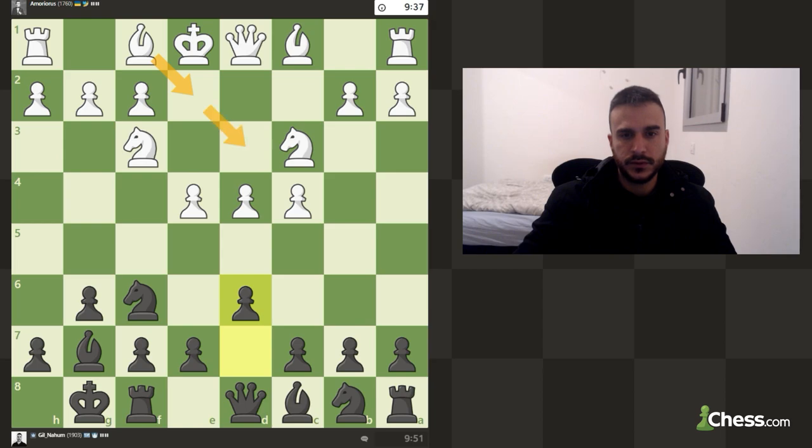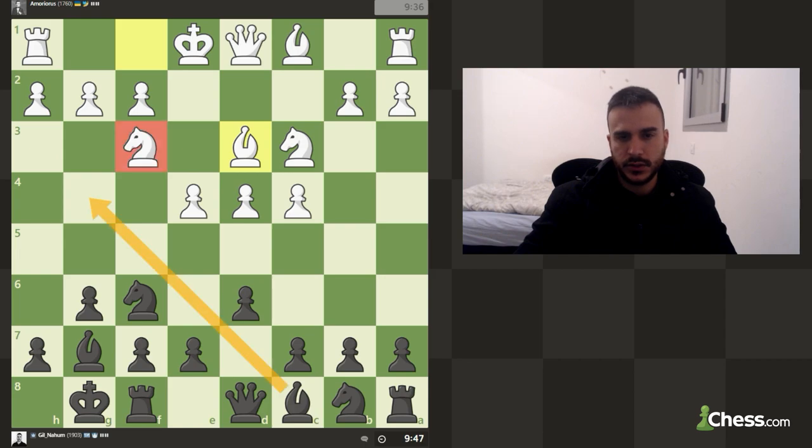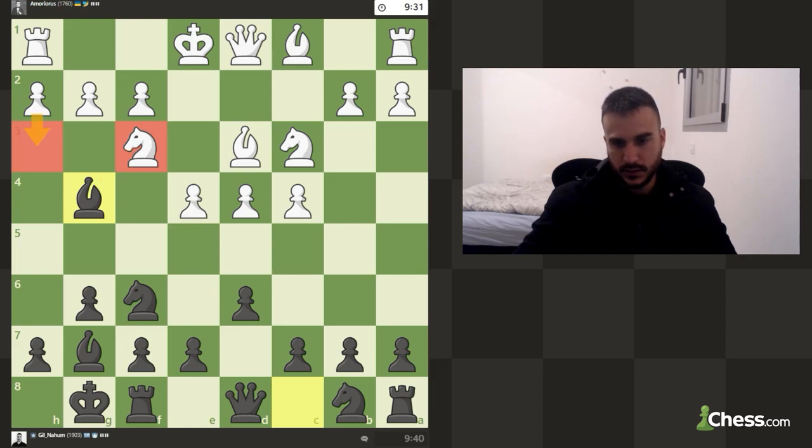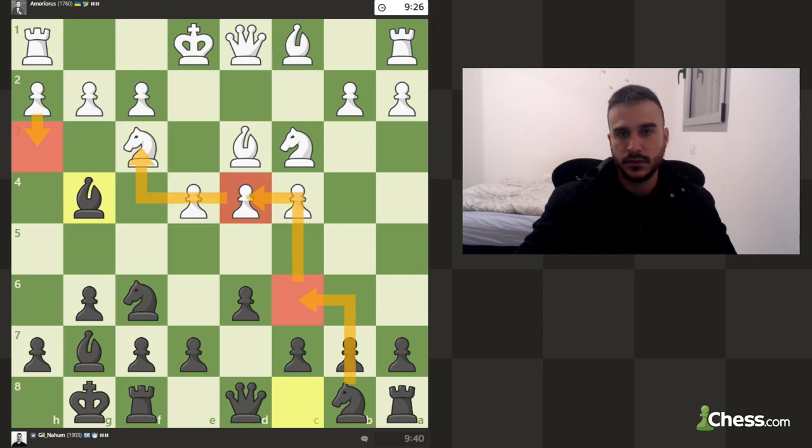In these kinds of positions you want to try to win this pawn, or maybe even try to make him push on d5. First of all, let's put some pressure on the knight. If he plays h3, I'm going to take the knight and then play knight c6 with a tempo on this pawn and a tempo on his queen.